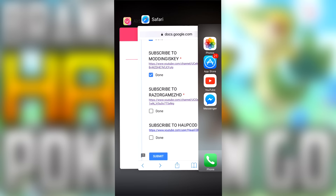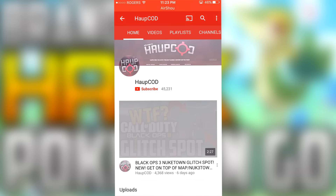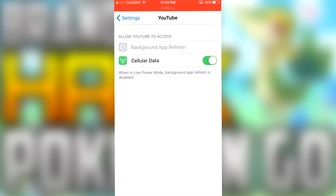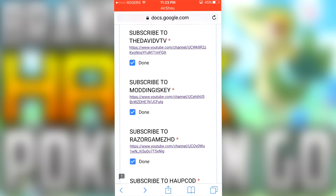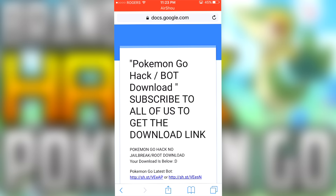Getting onto the last channel here — if it's me, you can turn on notifications. You'll get updated when I upload more Pokemon Go videos. You can turn on notifications in your settings. Getting back to the document, make sure you hit 'done' after you do each channel. It just helps out the Google document and it typically works better.